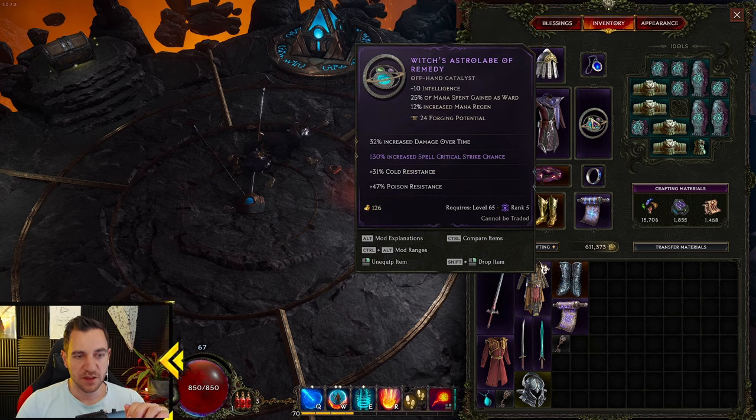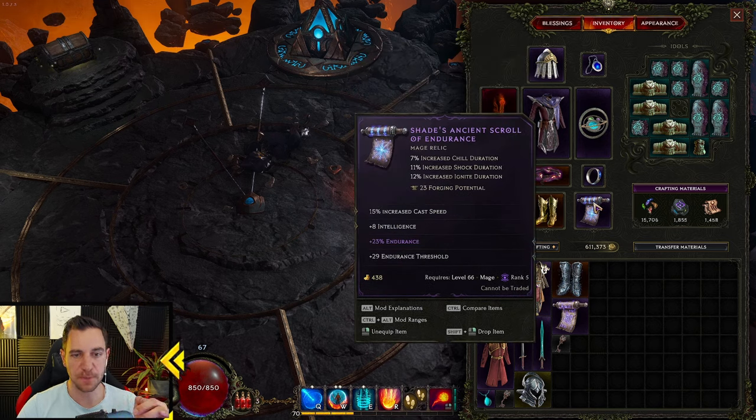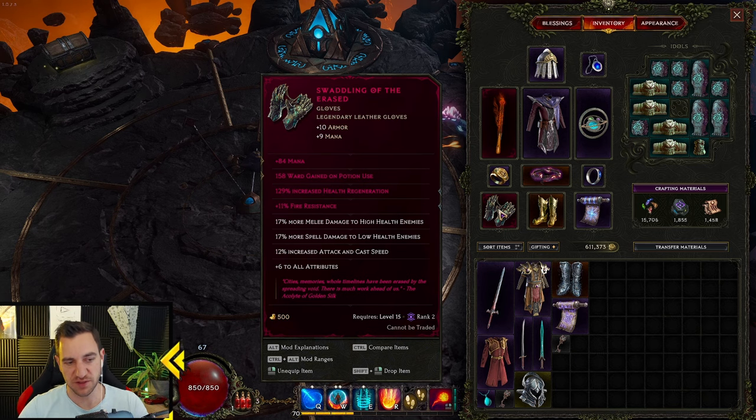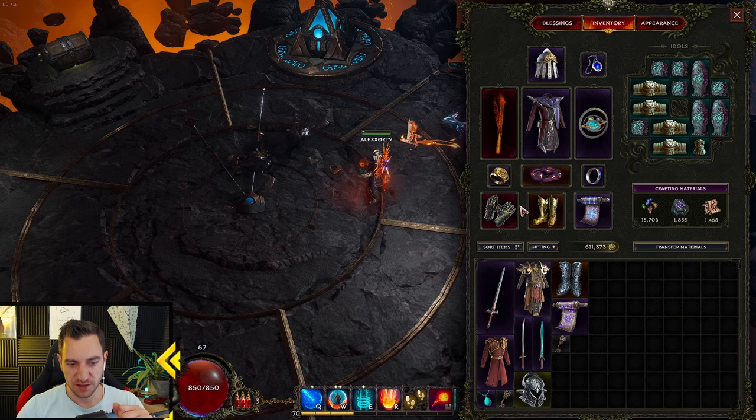Mana regen, spell crit — you don't necessarily need this on your items because you have this a lot in your passives, so you can focus on spell damage, mana regen, or just resistances. Don't forget your resistances — these are very important; you'll be squishy and die fast. This one is not the best — I only have it because it has plus 84 mana, everything else kind of sucks. Plus six to our attributes is nice, attacking and cast speed — cool. You should have these. If you gain something with mana on it, use them — also these are cheap, everyone has these. That's pretty much about the items.